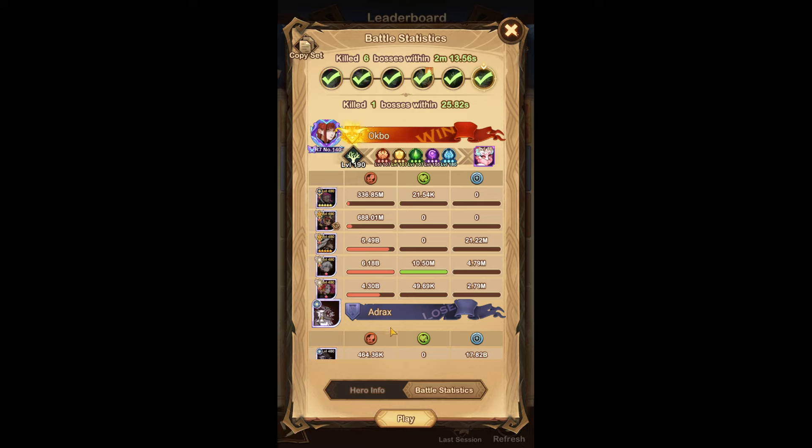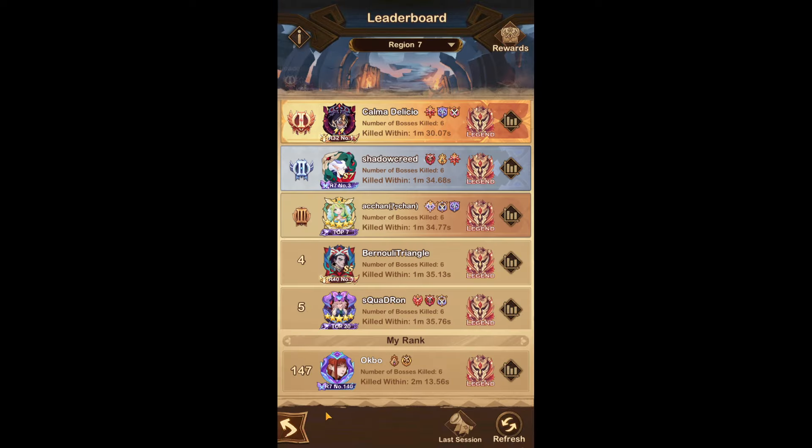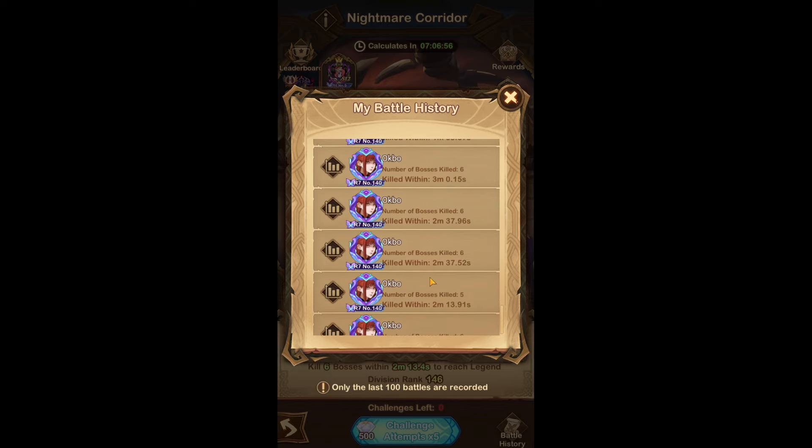For the last team in Nightmare Corridor, a lot of things can be done for a very similar time. You can use Entandra over this slot, or Naruko for a similar time. For the pet you can use the fox, dragon, seal, or even the talismane. This is the formation I ended up on, but ideally you use Lycan here if you can make the Sophia seal team work. As you can see I had to spend a lot of diamonds trying so many different variations.